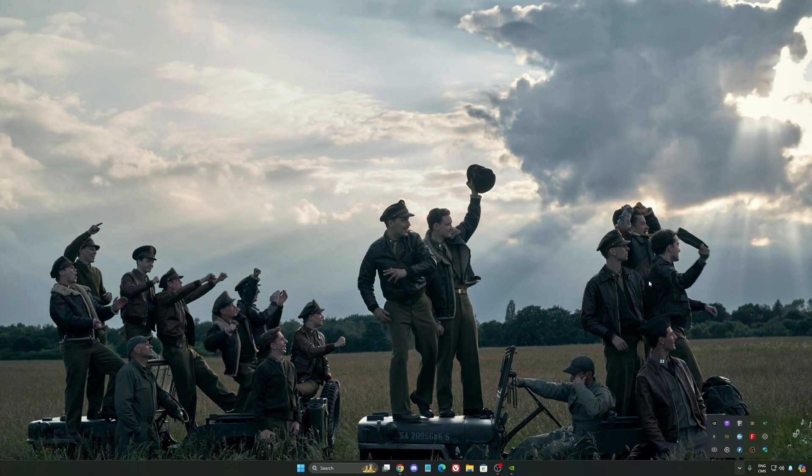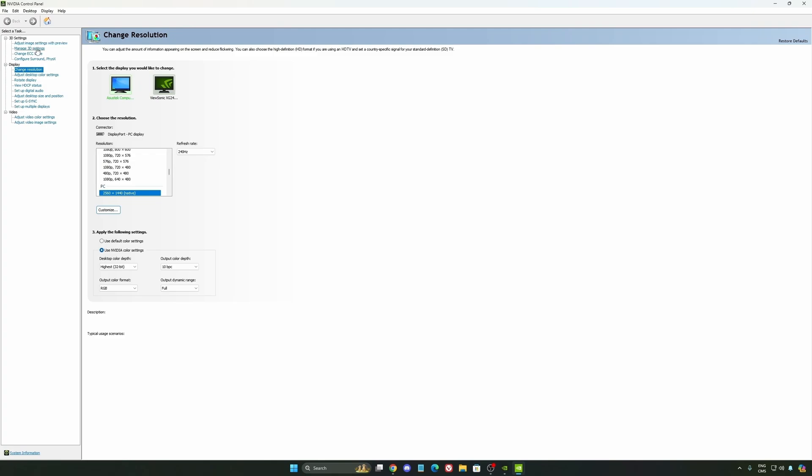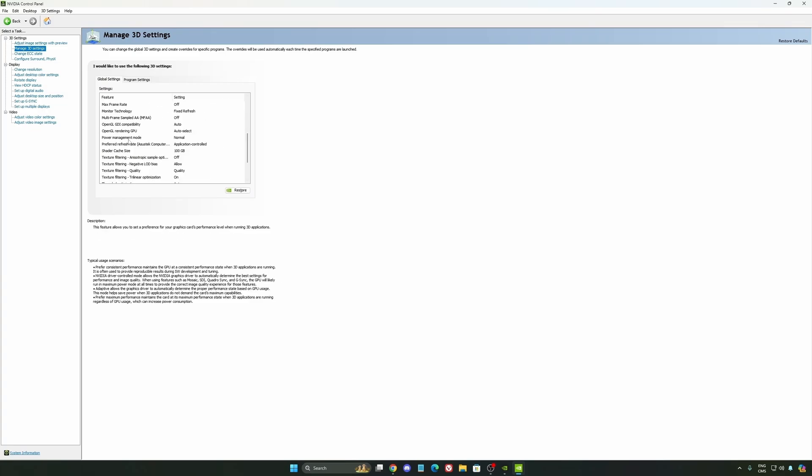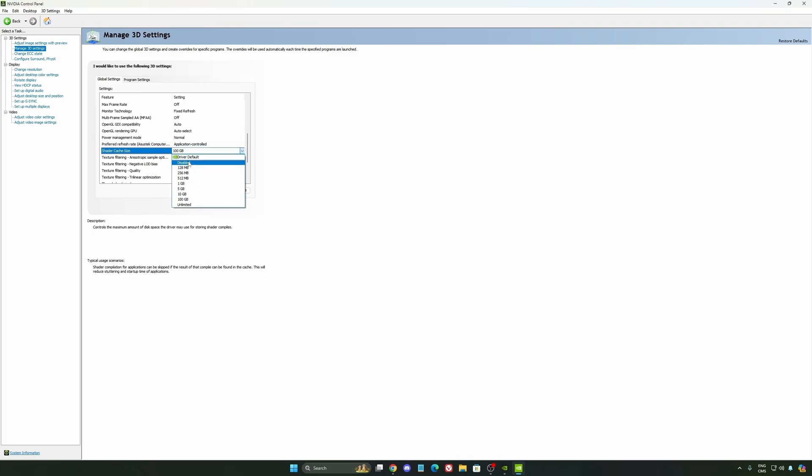Also, we're going to go to the Control Panel to show you some optimizations. Go to Manage 3D Settings. The first thing you should definitely activate is Low Latency Mode — make sure this one is set to On. Another thing I recommend is Power Management Mode — make sure you're using Normal, not Maximum Performance. I'm getting better boost clocks and more FPS with it. The last one is Shader Cache Size. By default it's set to driver default, which is normally 4GB. I recommend starting with 10GB if you don't have a lot of space, and 100GB if you do. It's a game changer — you'll struggle less with stuttering and shader recompilation.